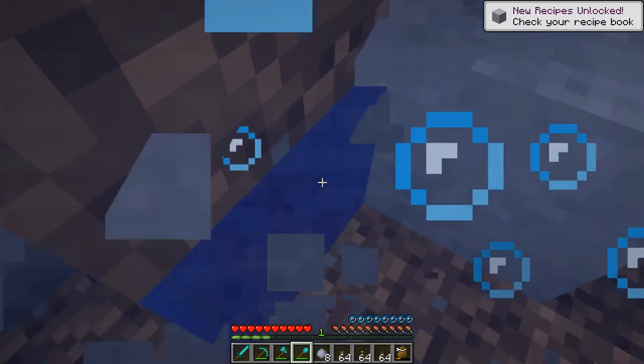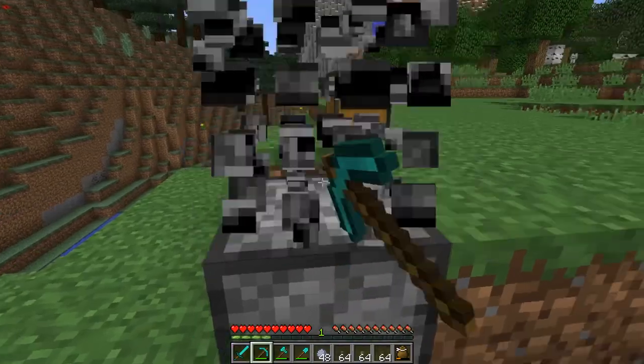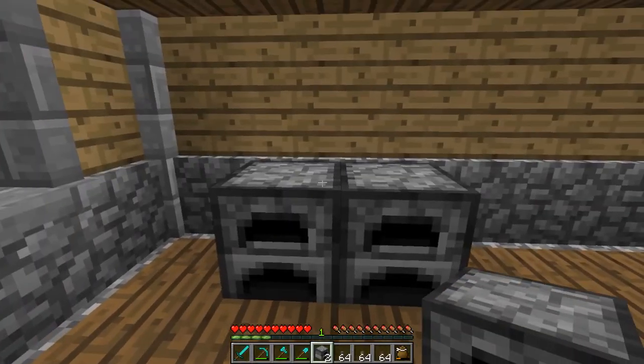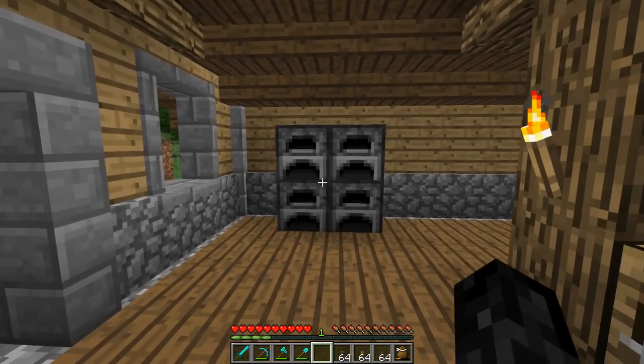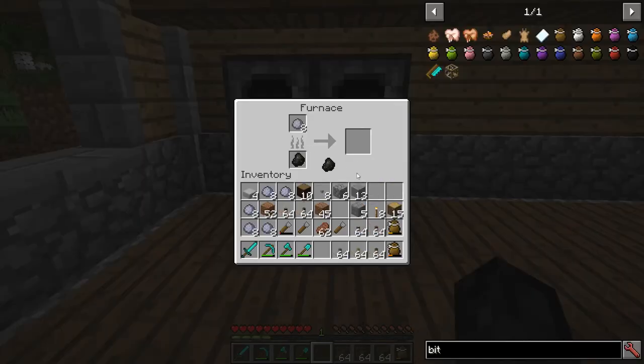Above all, I wanted functionality. I've been smelting so much at this point, one furnace was not gonna cut it. Put four furnaces in a 2x2 shape, one block between it and the front wall of the house. Make sure to harvest plenty of clay and put a pin in it while it smelts. We'll come back to this once the bricks are ready.